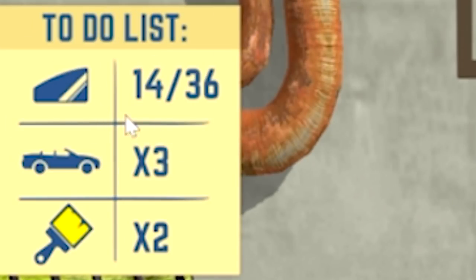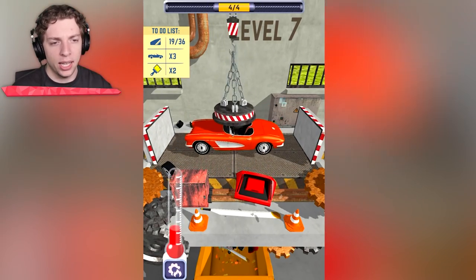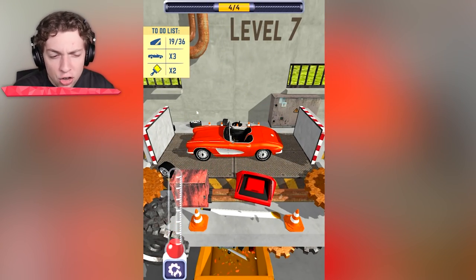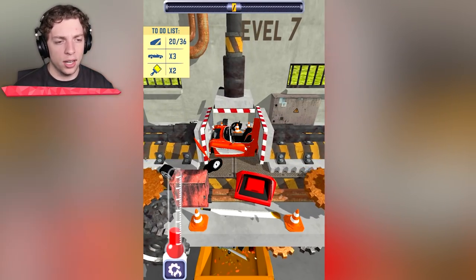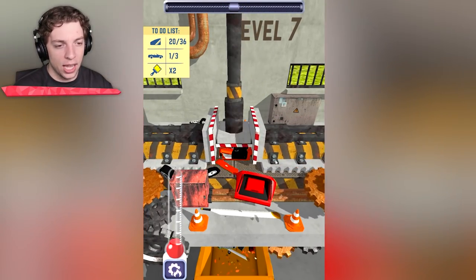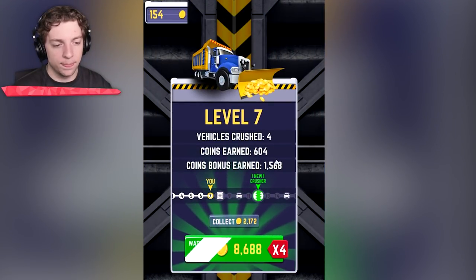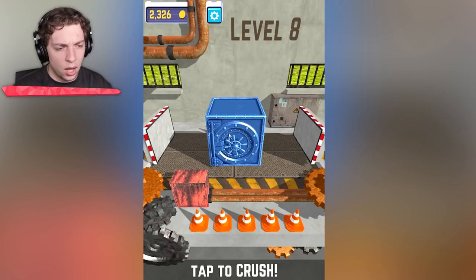Do we get extra money for that one? We'll find out at the end of level seven once we crush this jelly green car. Our to-do list — that crushes windows, so we are doing that properly. Does this mean crash a yellow car? It probably does. Nice little square that is. One more hit and it's done. There we go. Did we get more for that one? Not really.